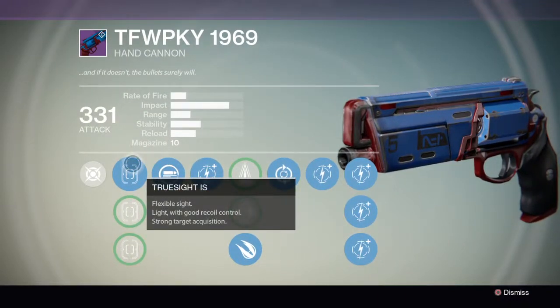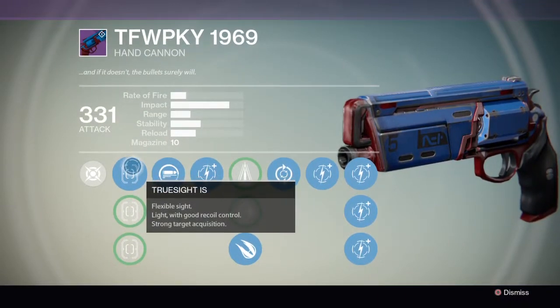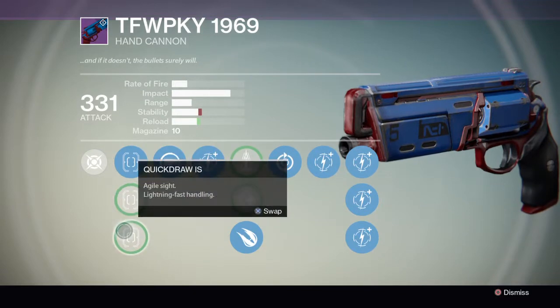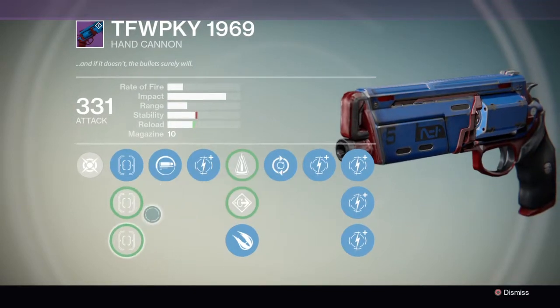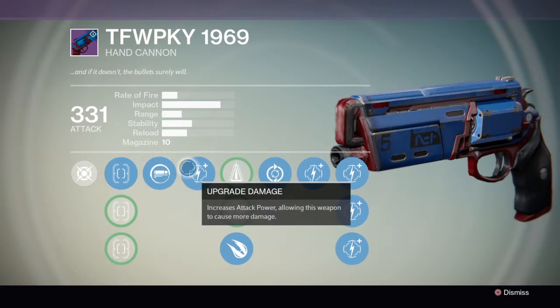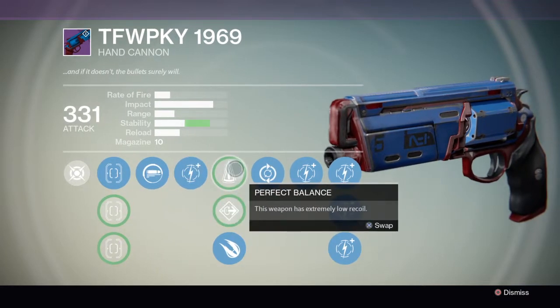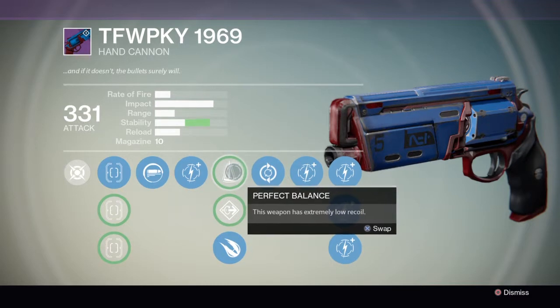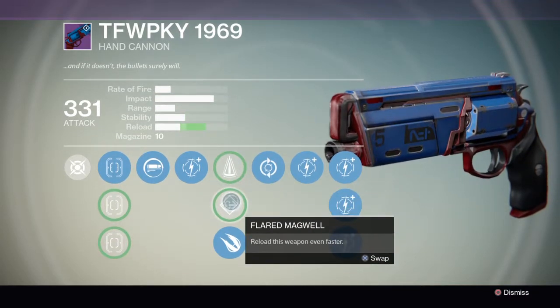Right here: true sight, flexible sight with good recoil control and strong target, sure shot, snapshot sight with excellent handling, superb target acquisition, and the quick draw right there — lightning fast handling. And spray and play increases the reload speed of the weapon when the mag is empty. Perfect balance in case you do need some stability, but if you are new to the game, this ability doesn't really matter for a hand cannon because you're pretty much trying to get range and impact, that is about it.